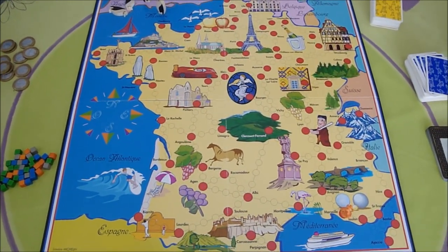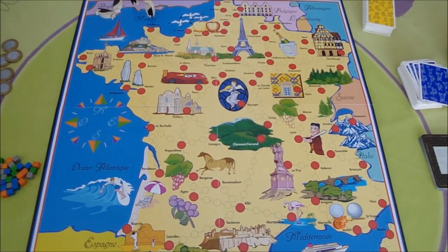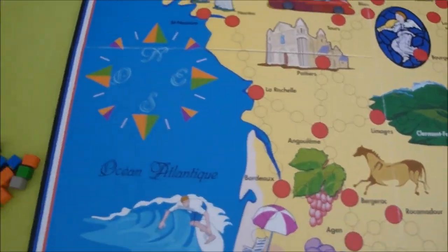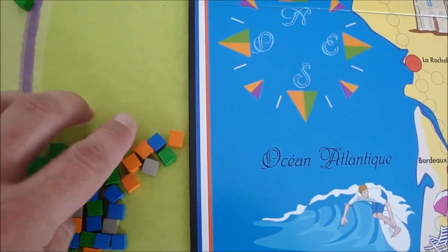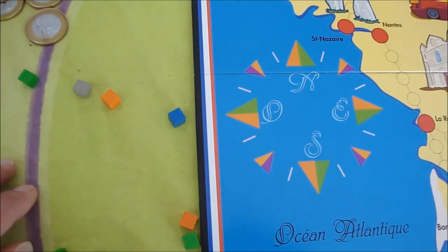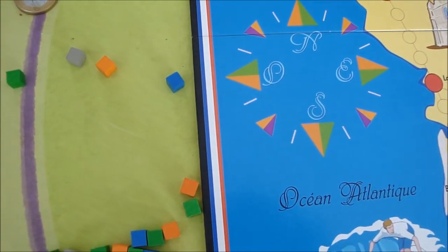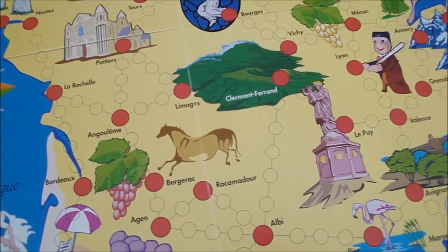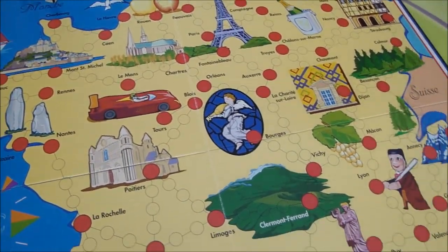Here you can see the setup. The board is a map of Spain and all the major cities have been marked with these lovely big red dots. You also get a bunch of resource cubes — these are the delicacies of Spain. You have wine, you have cheese, you have snails, and of course you have sheep's testicles. These can be collected at any of the major cities.